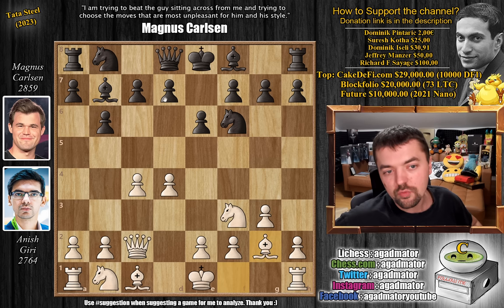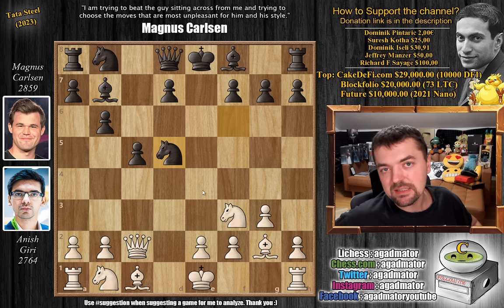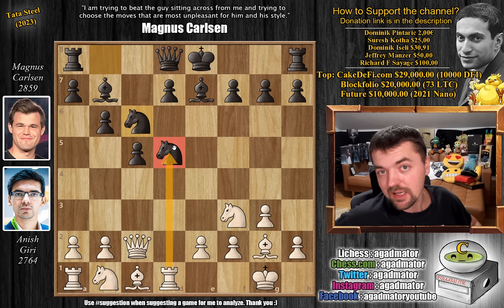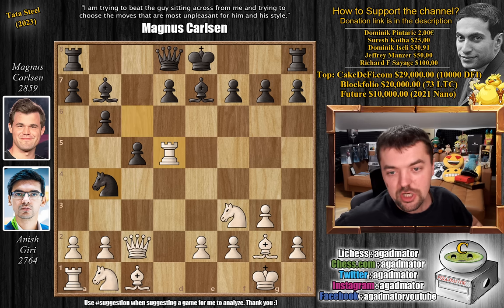Bishop to G2, we have pawn to C5, and now pawn to D5. We have E captures, C captures, and now knight captures on D5. So Magnus wins a pawn here, but it's a pawn that's not easily kept. Anish castles, we have bishop to E7, and now rook to D1, just putting pressure on the knight. Magnus plays knight to C6 — he's not actually blundering the knight on D5. If Anish captures, knight F4 attacks the queen and the rook is attacked twice, so white would lose the exchange.